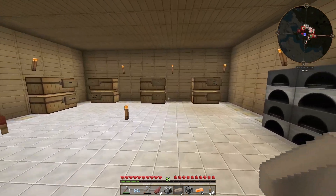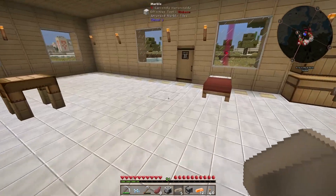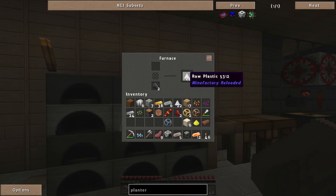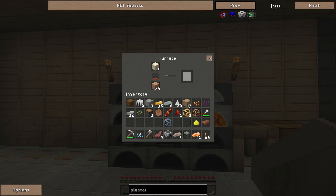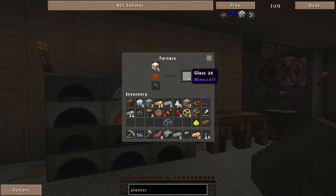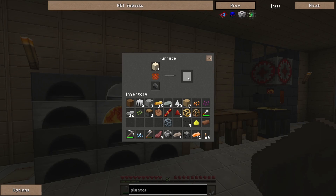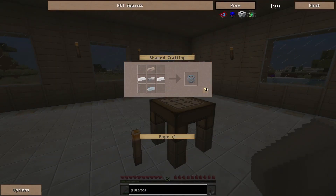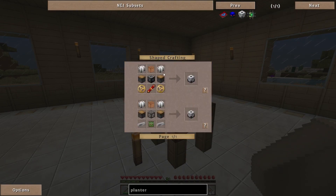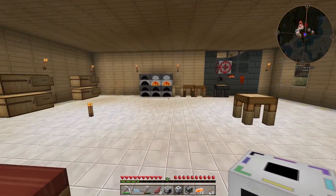I need some more glass — and this hopefully is the last thing I need. Take that out and we'll smelt it — it'll go double faster if we put some in there. That's one, that's two, that's three — one more glass. Yay! That's that done and then we go like this — yay, shift click worked! So we take these out. It took me that long, seriously.